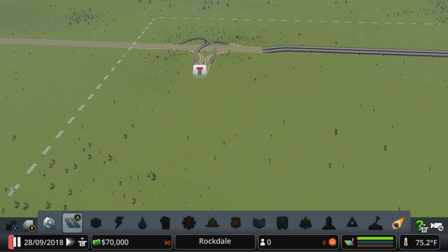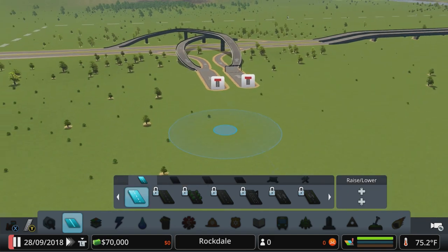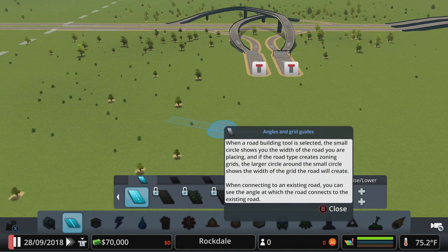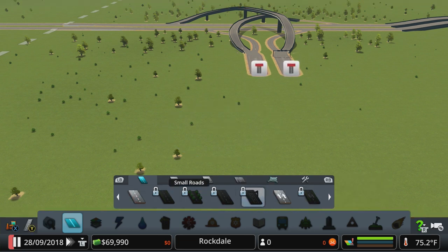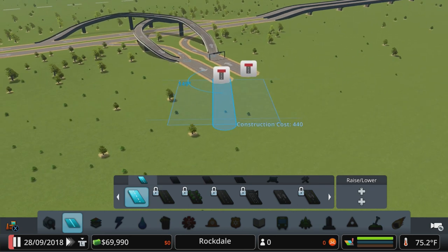First thing we're going to do is pause the game so we're not spending any money maintaining roads that people aren't driving on. We're going to do one tiny little length of road because when we build that, it unlocks our one-ways. It also unlocks, as soon as you build a road, the four-lane roads and the six-lane roads.